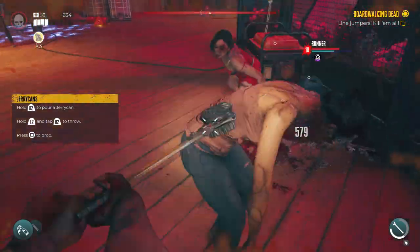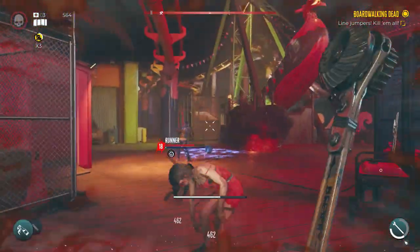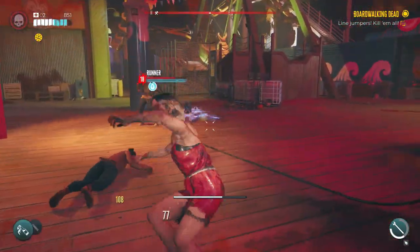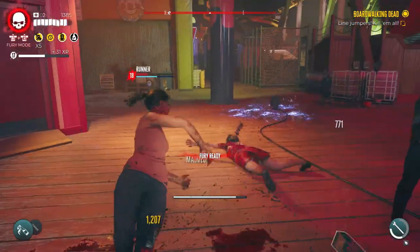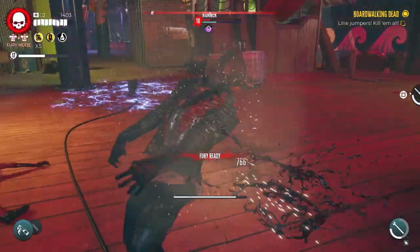Just take out the walkers first — pretty simple. Taking out the walkers, the ground pound helps a lot.